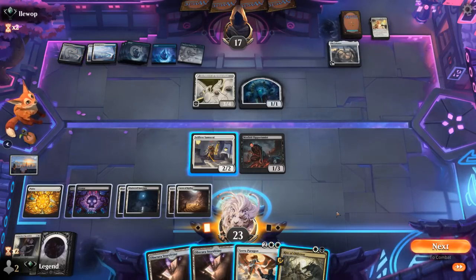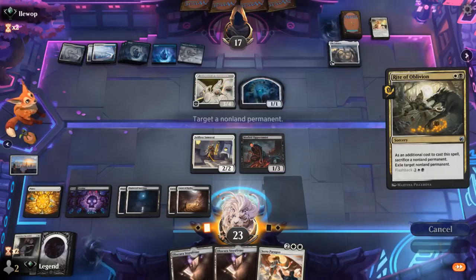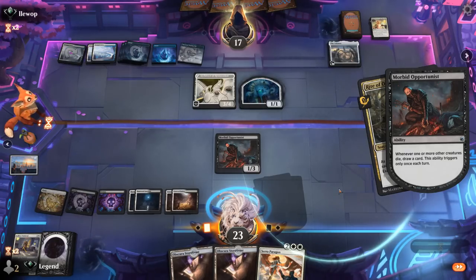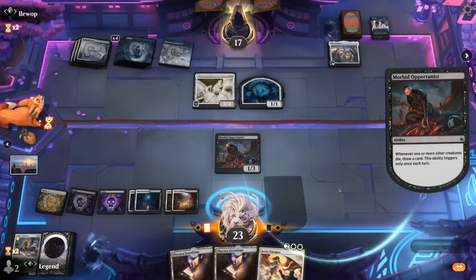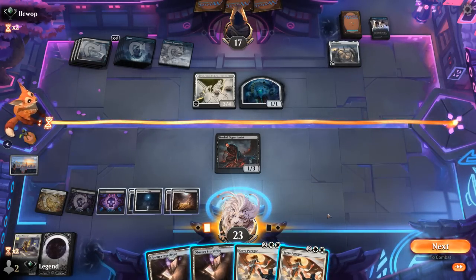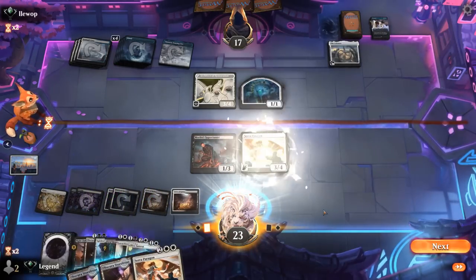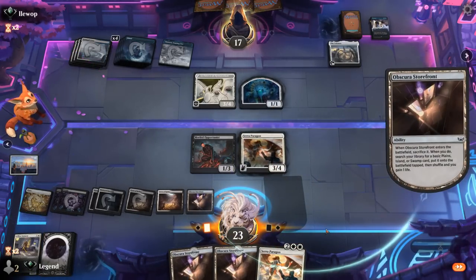I'm kind of concerned about a potential Dissipate — Rite would be a juicy Dissipate target as it would get exiled and we can't flash it back. The opponent pulls the trigger, so we get to resolve a Paragon, but we didn't draw the land to get back Samurai so it won't be protected. Given that we drew another one, it's not the end of the world, and we'll get value from our fetch land at least.